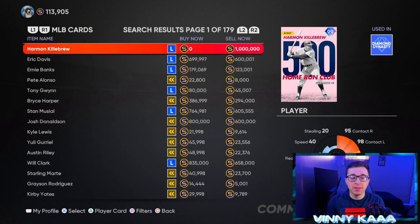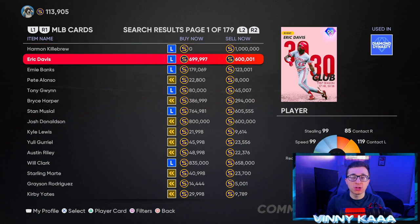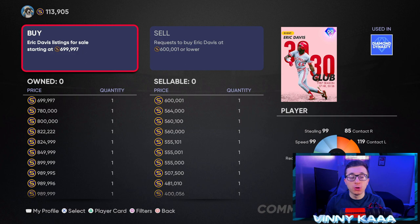The first way is flipping and investing into cards on the marketplace. For those who don't know what flipping a card is, you're buying a card at a value less than what it's actually supposed to be sold at, and then reselling that card for a profit. For example, this 99 overall Eric Davis can be bought on the market for 700,000 stubs, while other price points are 780,000, 800,000, and 822,000. The real value is roughly 750,000 to 800,000 stubs.